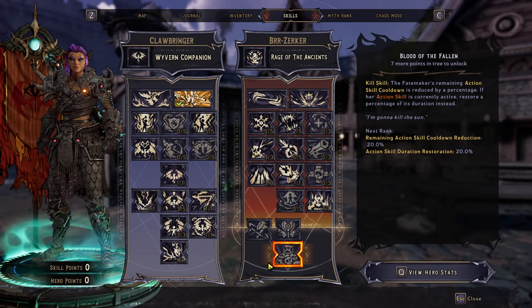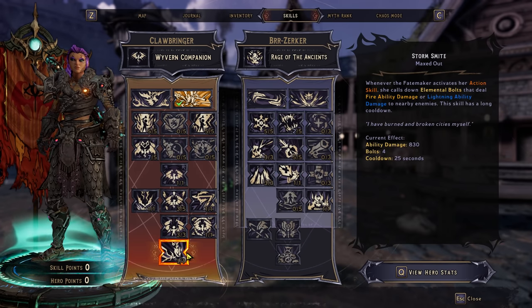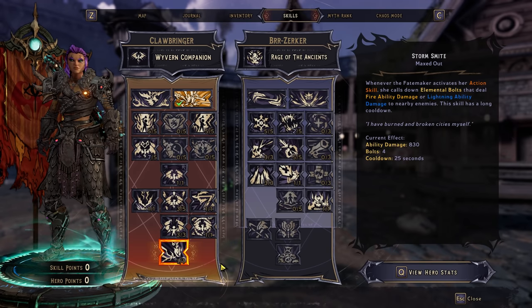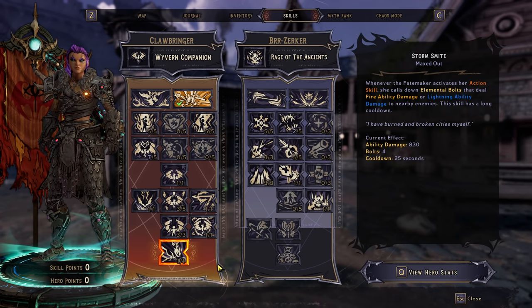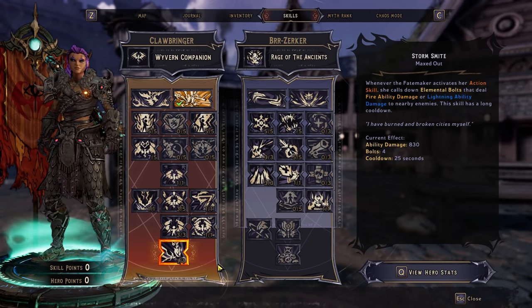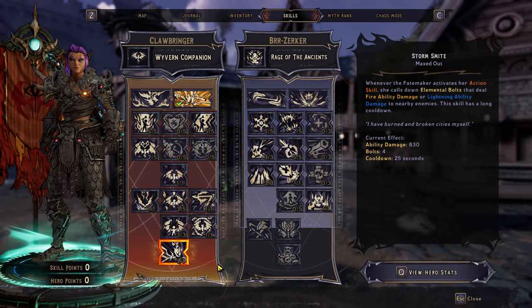The Berserker Capstone is better just for the Hammer Throw uptime. However, just to prove that it works and that it's fun, I have Storm Smite. If you want to see my Berserker Capstone build, I'll put a link in the description or the comments to a builder on a website that shows the Berserker tree. And if I don't remember, remind me in the comments.